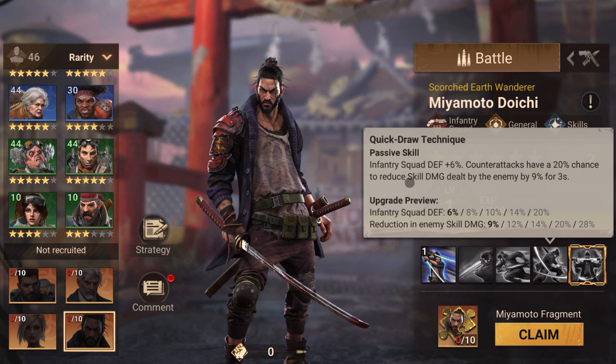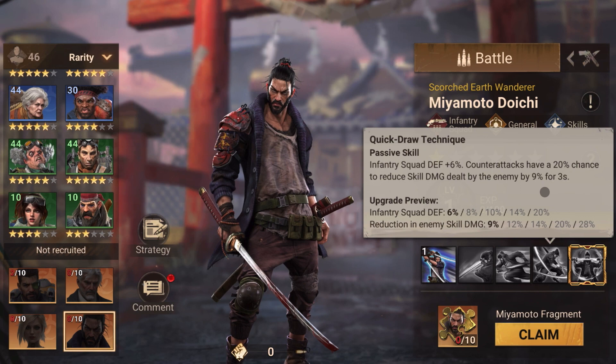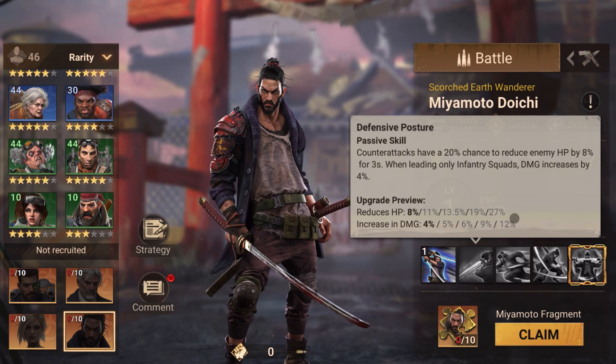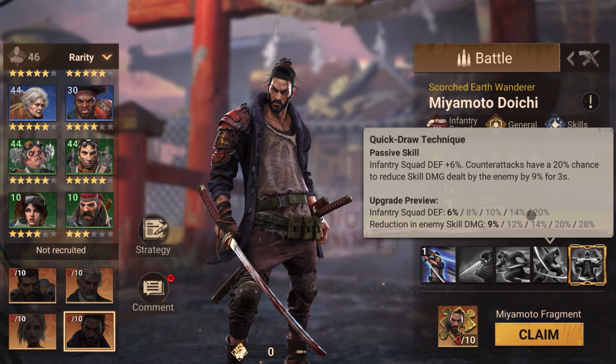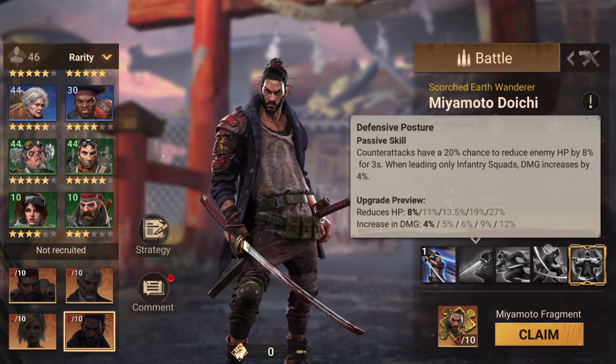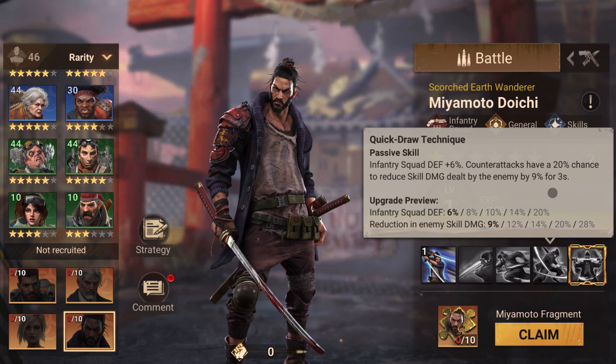The fourth skill increases defense by 6 percent, and counter attack has a 20 percent chance of reducing skill damage dealt by the enemy by up to 28 percent. So basically counter attack has a one in five chance of doing two things: reducing enemy skill damage by 28 percent and HP by 27 percent. He's doing more of a debuff on enemy squads while increasing some attack, with only one defensive skill — making him kind of an infantry debuff hero who deals okay damage.